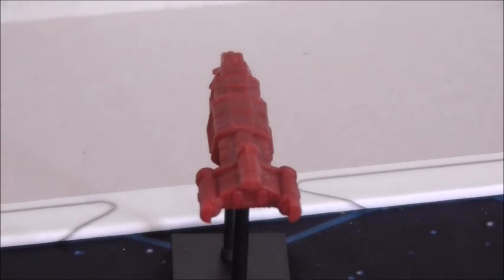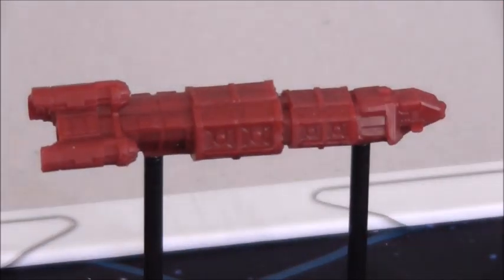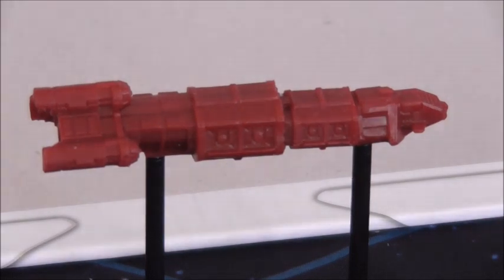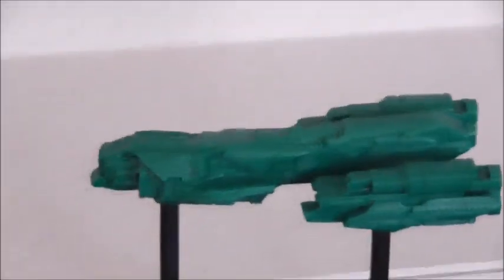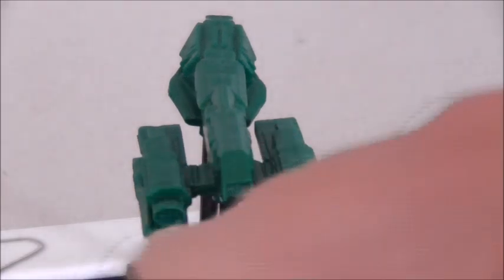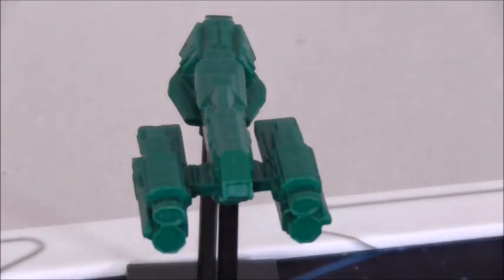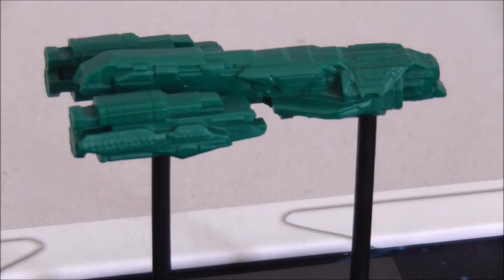Here's the cruiser for the Commonwealth, and here's the cruiser for the Confederation. Lots of detail - the Confederation one has engine pods on it. Personally I think the green ships look better - they just look mean and business-like. Nothing wrong with the red ones, but the greens have more appeal to me.